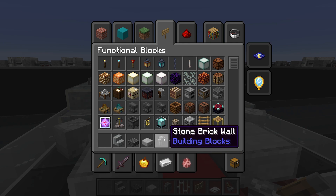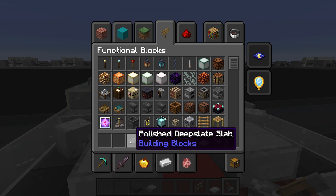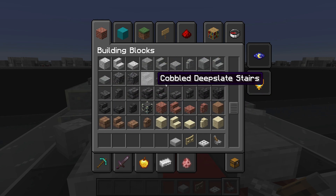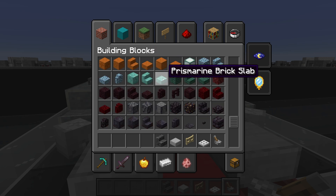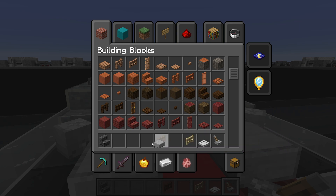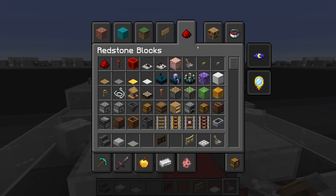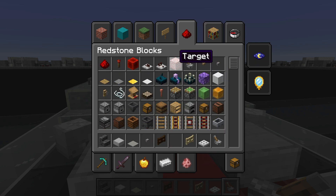Now I'm just going to switch a few materials out. Get rid of the iron bars and stone brick walls, the polished stairs, and the slabs — keep the smooth stone one. I'm going to get the polished deep slates and the birch fence gate. Get the light gray carpet, the stone button, and the grindstone as well — that's an important one.